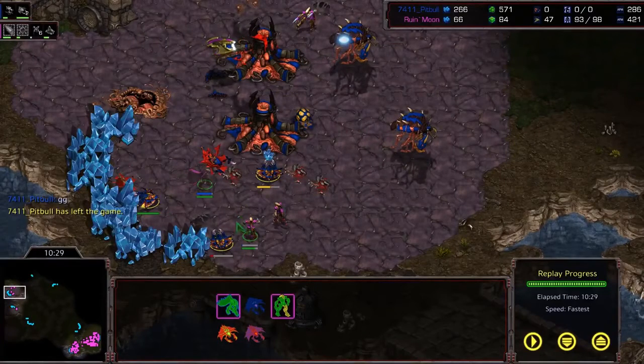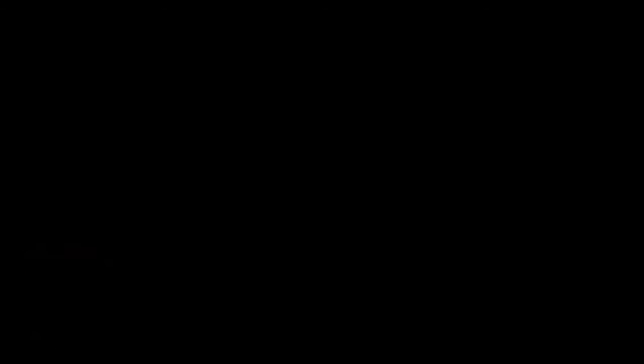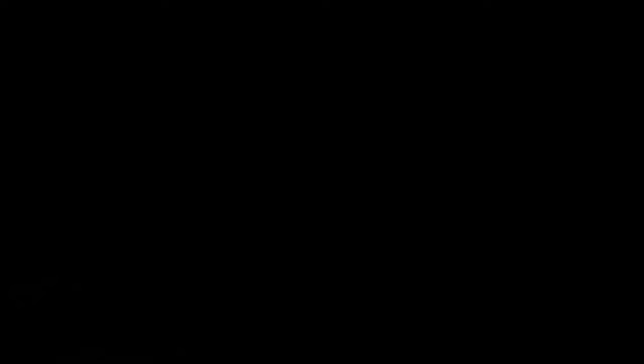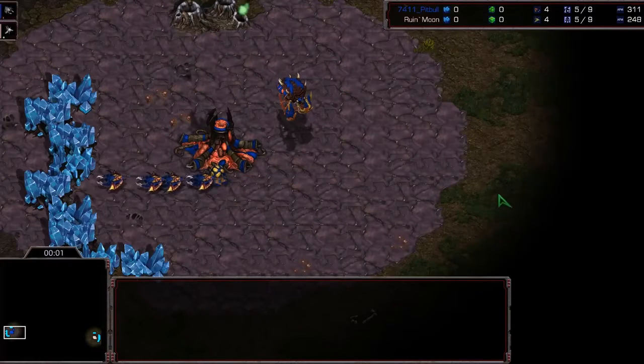Ruin wins game one in very fast and spectacular fashion — Ruin is up 1-0. We're off to the second game, which is also on Neo Silphid. We know it's a different game because the colors are different. Let's get started.